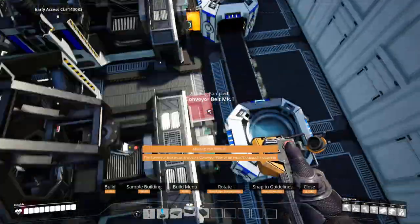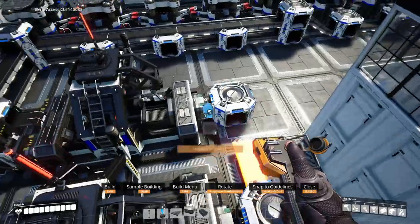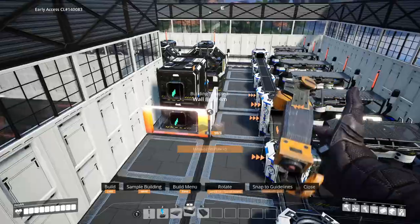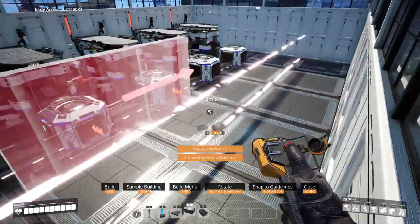Place mergers on the outputs and connect with Mach 1 belt. Run the belt to an open area on the quickwire side. Set the machines to AI limiters. Place an industrial container in this space, a gate wall in front of that, and wall off the small area using the same pattern as before.